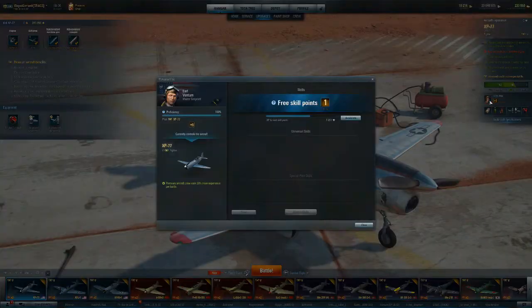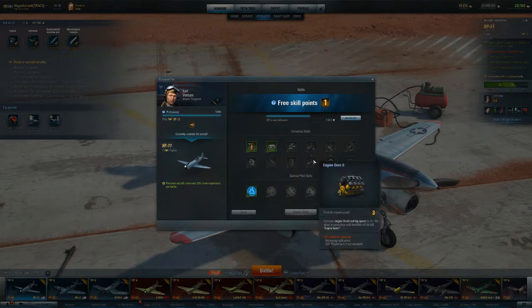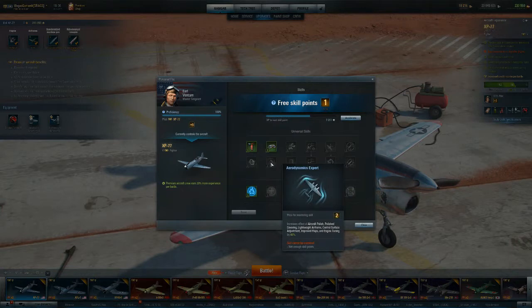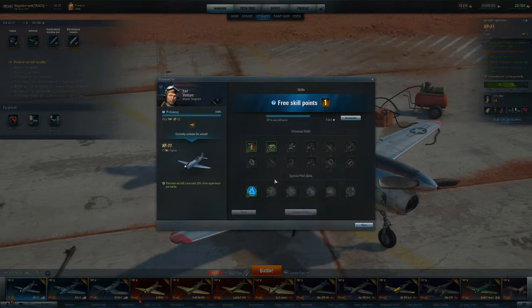On the crew skills, this is a one-point pilot. You don't really need the accuracy abilities because all of her guns are right there in the nose. Engine Guru is okay, but not optimal. What you'd definitely want, if you're building a pilot specifically for an aircraft like this, is Aerobatics Expert to increase maneuverability in all axes. And if you've doubled up on lightweight airframe and control surface adjustment, Aerodynamics Expert would be another good ability to take.